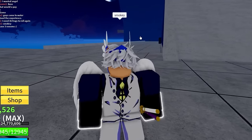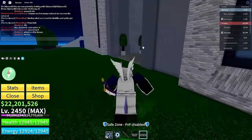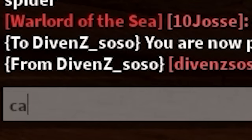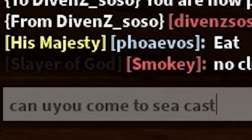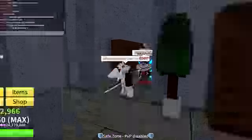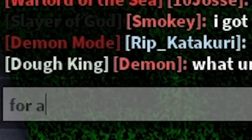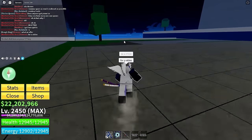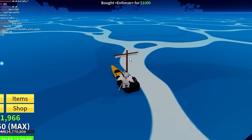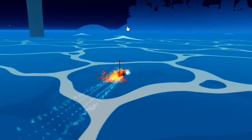I try to get someone with 25 million bounty to help spam Sea Beasts with me, but they ignore me. I find another player with 10 million bounty and explain I'm a YouTuber making a video. We ally up and start spamming as many Sea Beasts as possible. I get the enforcer boat and we both start spawning them around the corner.